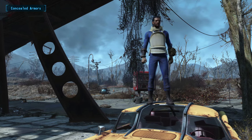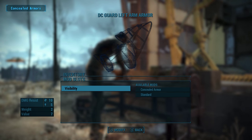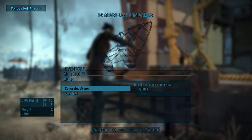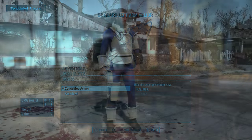Let's kick things off with Concealed Armors. This is a mod that aims to give you more control when it comes to your character's appearance. With the mod installed, pieces of armor will have a new category called Visibility. Visibility is handled like any other armor mod, so to activate it simply go to the armor workbench and mod that item like you normally would. It won't cost you any materials and it doesn't require any perks either.